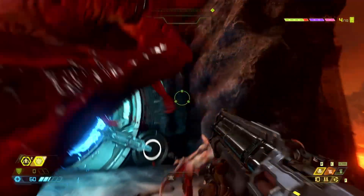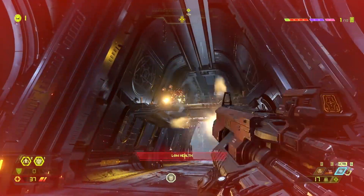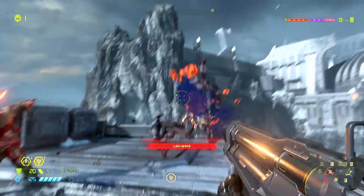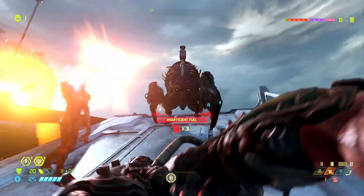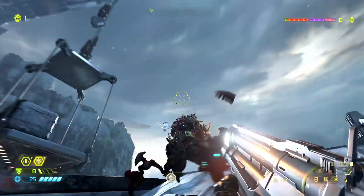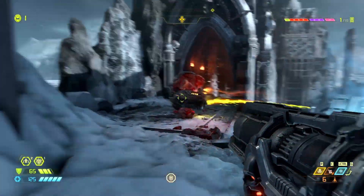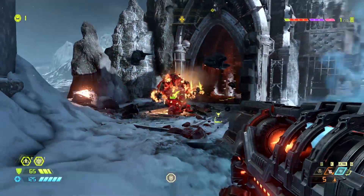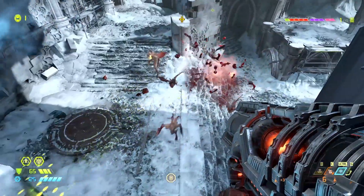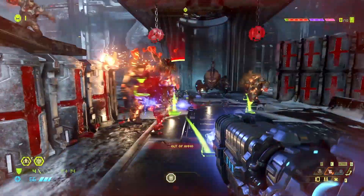Now a lot of enemies have weak spots you can directly target. The Cacodemon, for instance, can be stunned if you manage to get a grenade in its mouth. You can also target the Revenant's rocket launchers more directly to get rid of its primary attack. This helps when fighting tougher enemies, but it also, like the resource management, changes up the player's strategy. You might save your rocket launcher or frag grenade for the Cacodemon, then switch to something more long range to tackle the Revenant's cannons.